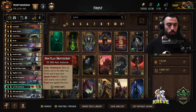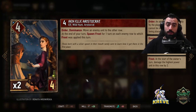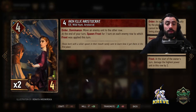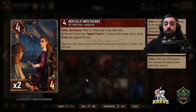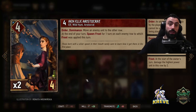Moving on to the new cards, I've got one copy of each of the new bronzes. The Anel Aristocrat — from testing this card out, I really like it; it's a nice addition to frost decks. Order on dominance lets you move an enemy unit to the other row, which helps spread the opponent's units across both rows so consistent damage gets dealt from frost. At the end of your turn, spawn frost for one turn on each enemy row to which frost was applied this turn. Use the Anel Aristocrat as a proactive play into round two or three, then follow with foglet, leader, and it starts amplifying all frost we play.